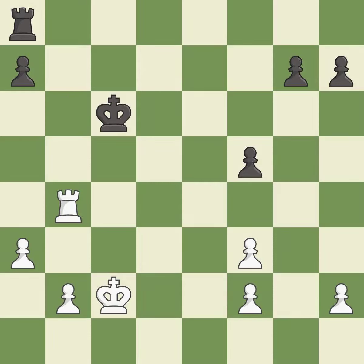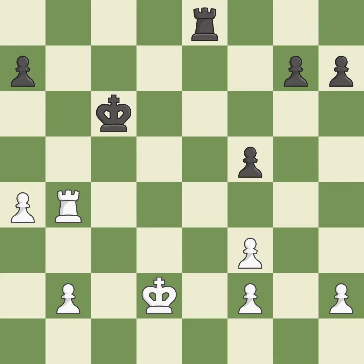This overlooks an opportunity to threaten winning a pawn — it is a mistake. This activates a rook by developing it off of its starting square. This threatens to fork pieces — it is excellent. This stops the opponent from being able to fork pieces — it is best. This misses a much better move — it is a mistake. That's not a mistake, but it's not the best move either.